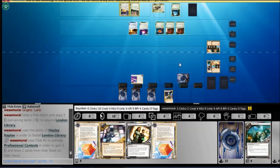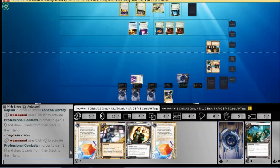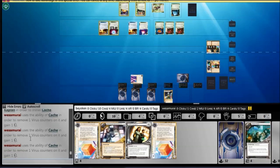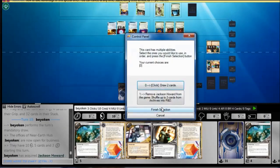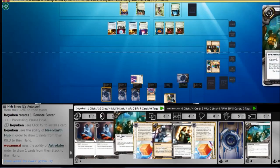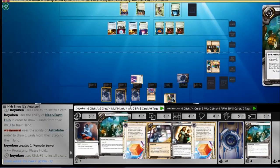He plays Proko and London Library, which is very interesting — I wonder what he's up to. Can you guess? He has an LLDS Processor, a Cache, a Sahasrara — this is next-level jank. In any case, he's still setting up, so I better get my agendas going. I find a PAD campaign that chains into another PAD campaign, and I have a third PAD campaign. So that's where all my PAD campaigns have been — I really could have used them earlier.